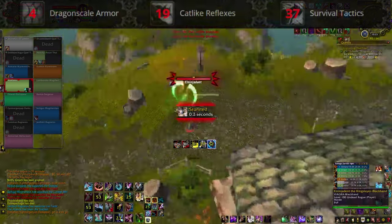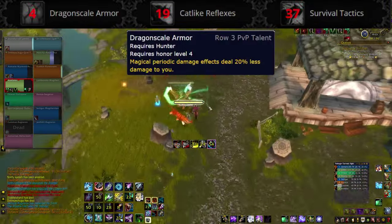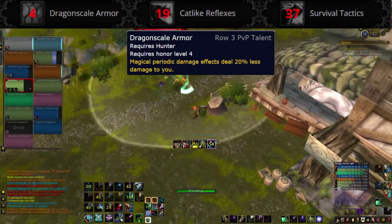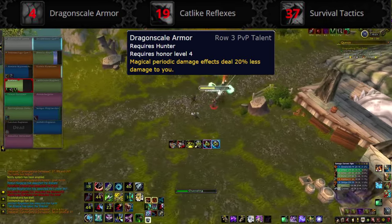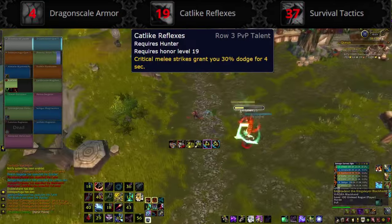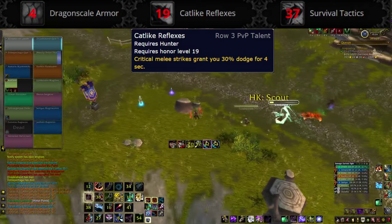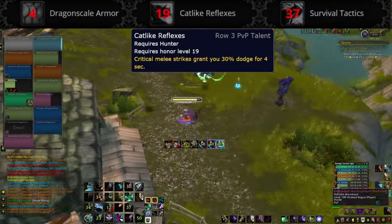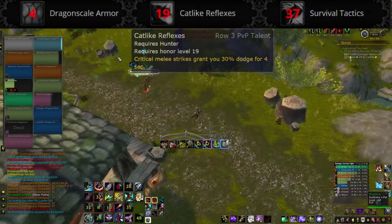The third row is shared with all Hunter specs. Dragon Scale Armor mitigates the damage you take from magic dots by 20% at all times — that sounds like a must-have against Warlock, Shadow Priest, and even Boomkin comps. Cat-like Reflexes causes melee crits to grant you 30% dodge for 4 seconds, which is an excellent talent against melee cleaves, especially if the enemy has a proc giving them crit for a while.